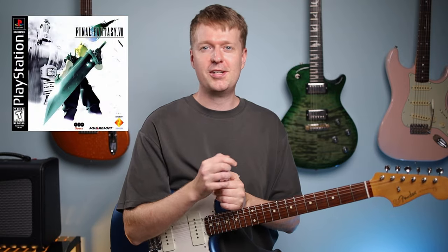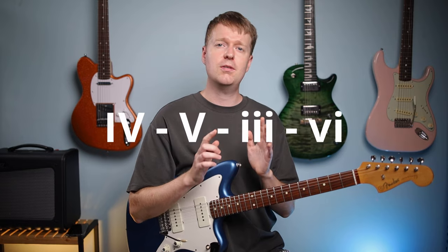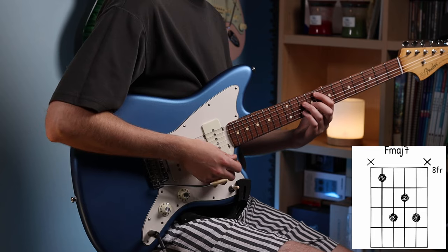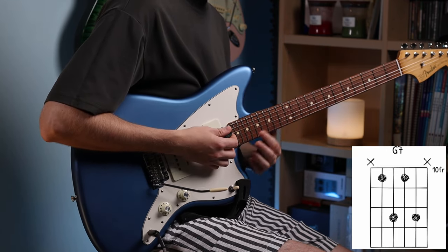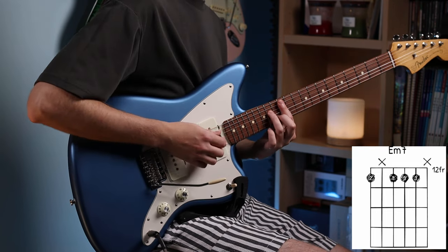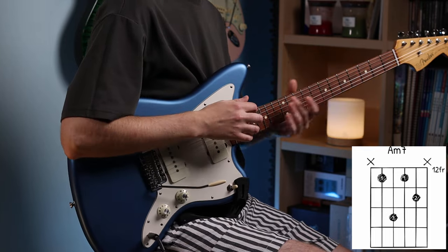Final Fantasy VII is my favourite JRPG, for those who wanted to know. So this chord progression is a major 4, major 5, minor 3rd, and minor 6th. In the key of C major, we could play it all as 7th chords: F major 7 as our 4th chord, G7 dominant 7 as the 5th, E minor 7 as the 3rd, and A minor 7 as the 6th.